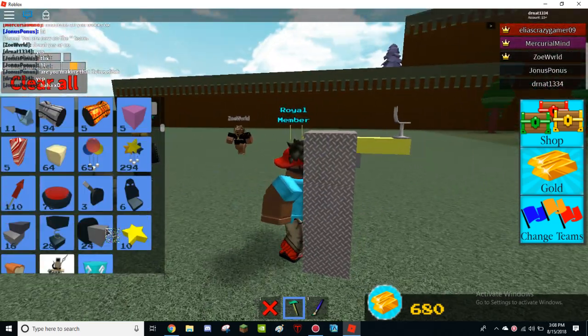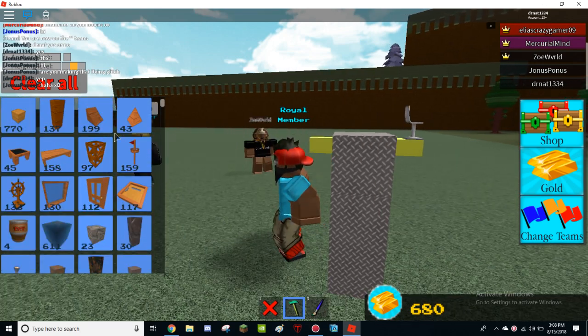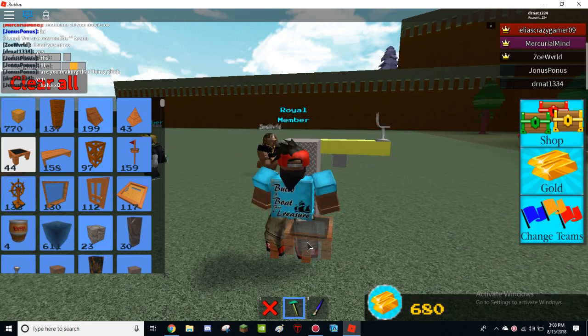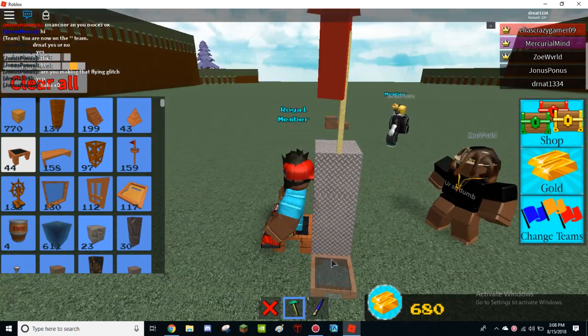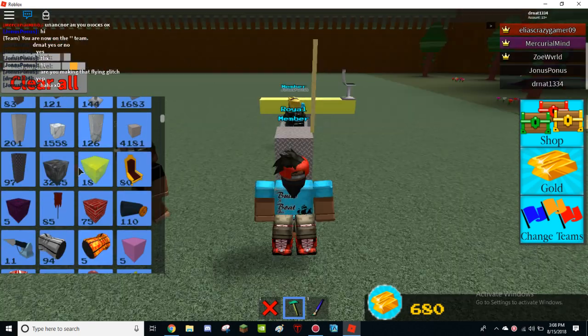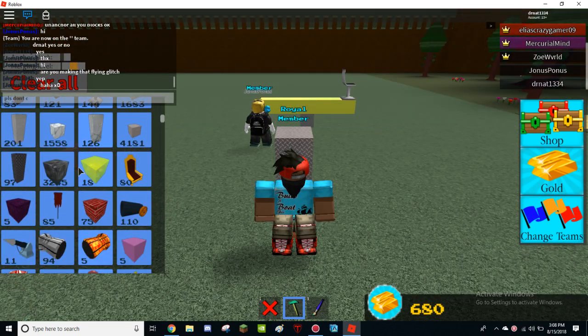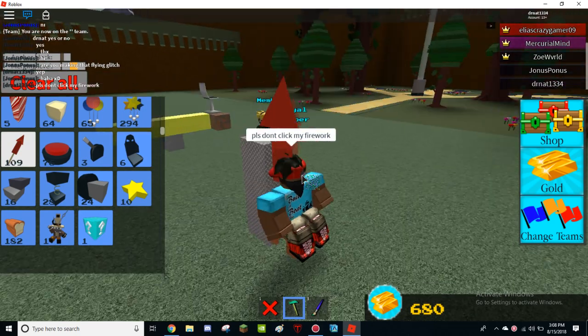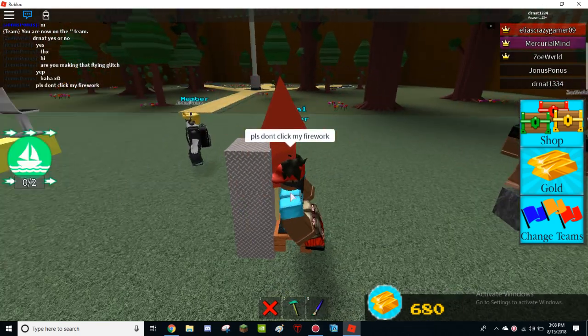So what you're going to want to do, find this chair and make sure it's this chair. And make sure when you sit in the chair, you're facing this way. You're going to want to keep on rotating it until it's like this. Make sure like this. Jump.